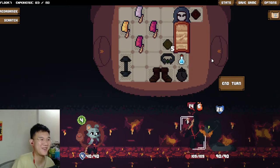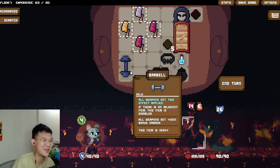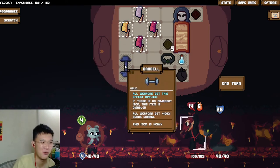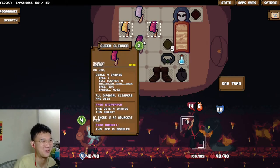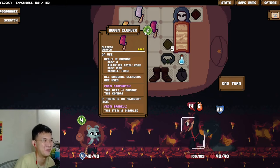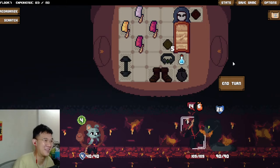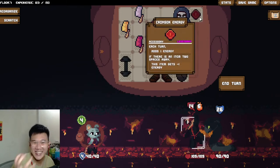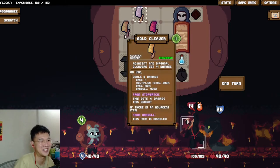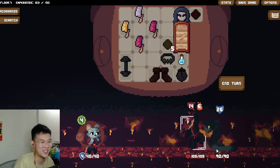Hi, how's it going everyone. Today we managed to get a barbell and we are running a couple of cleavers. The barbell is pretty useful here, giving all our weapons 100% bonus damage. We are spacing our cleavers in such a way where we can use our Queen Cleaver for free, and we also get a bonus from the barbell. It's a pretty powerful build, and we managed to get Crimson Energy so we can use our cleavers twice instead of just once.